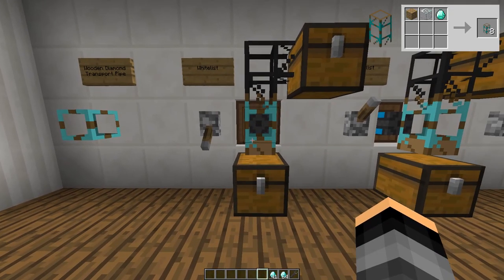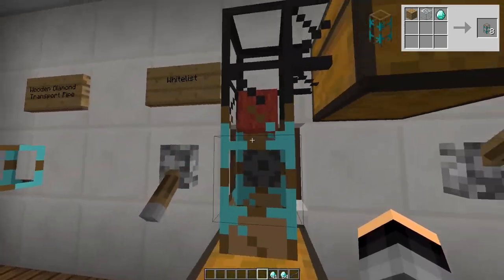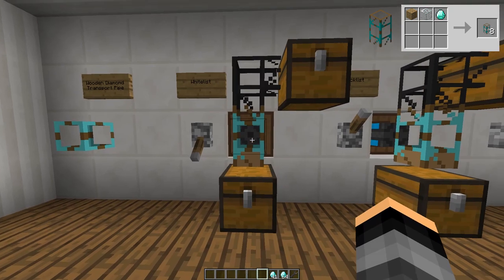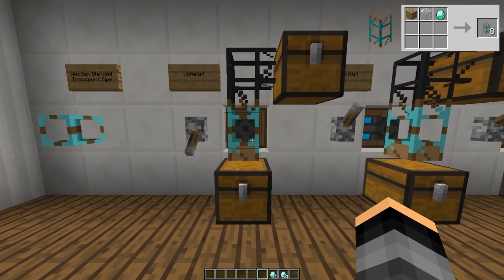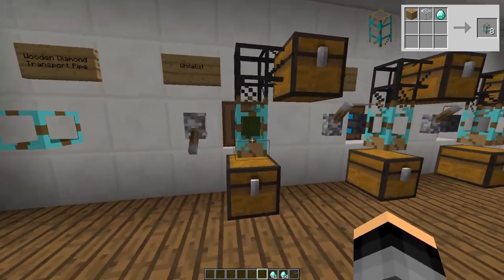Let me start by showing you the whitelist mode. When set to whitelist, any items put in the slots of the pipe will be extracted from the inventory the pipe is connected to. In this example, I have put a piece of red, green, and blue wool in the pipe. When powered, the pipe will only extract these items from the chest. The yellow wool is not extracted.